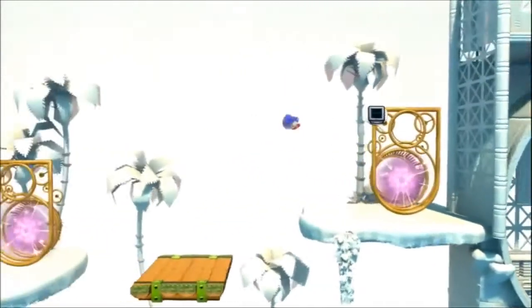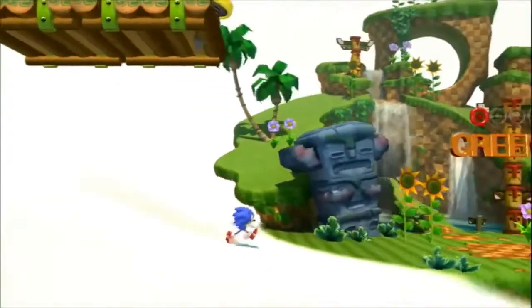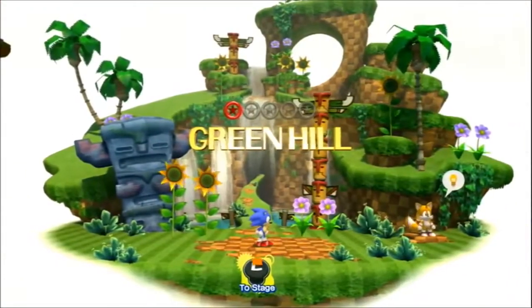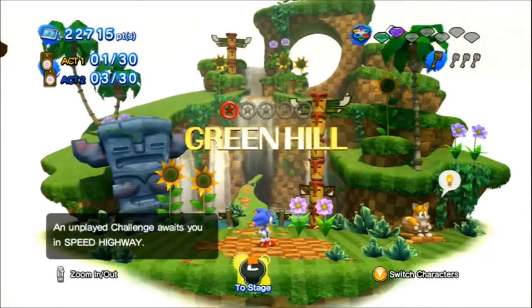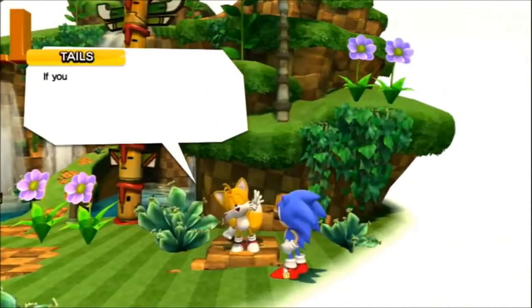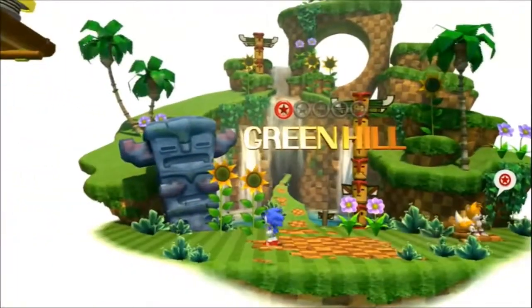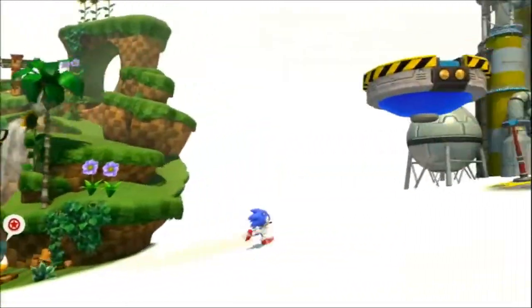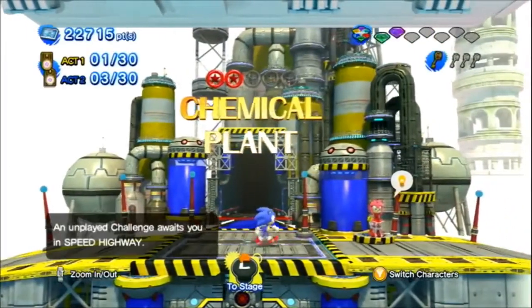He's sort of in limbo. A lot of the storyline — the reason that Sonic has met up with his younger classic self — is because of the time holes created by a new mysterious enemy. All of Sonic's friends get pulled in and kind of kidnapped, and as Sonic goes through time to save them, he comes across classic Sonic. The two team up, along with classic Tails and modern Tails, to restore time and save their friends.